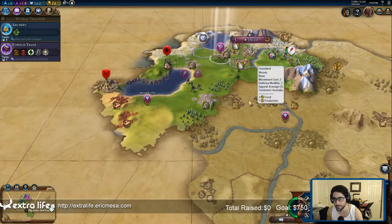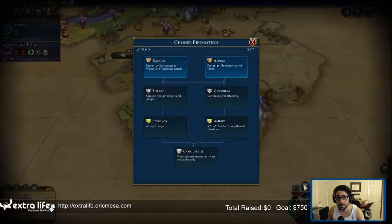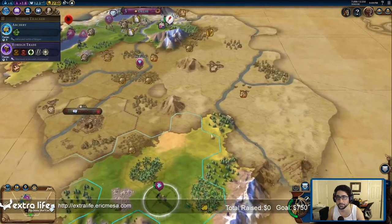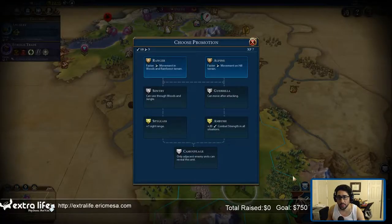That is not good. Let's get our slinger out here — I think we're gonna need all the help we can get. If they attack me I'm in trouble, but if I can get here first... My scout can get a promotion: faster on woods, faster on hills. There's an okay amount of hills here. This would give me 'can move after attacking' — I like that one. Let's go Alpine.